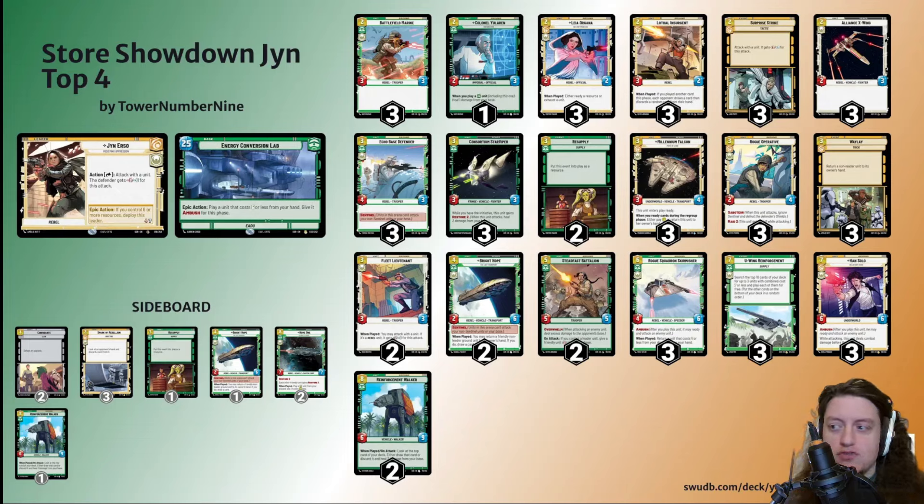U-Wing Reinforcement is just a great card — you can play one card and get several cards out, and it's often difficult for your opponent to deal with. Han Solo, Reluctant Hero is also a 3x; he's a powerful ally that can be very difficult for some decks to deal with in the late game. Two copies of Reinforcement Walker — a stabilization card that can draw new cards against control and provide healing against aggro. Worth noting I sideboarded incorrectly: I had intended to run the two Home Ones in the main deck, but accidentally left them in the sideboard.